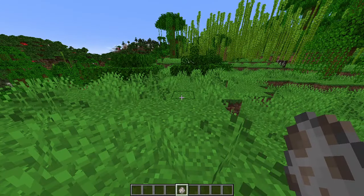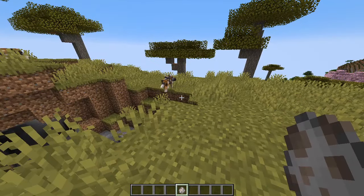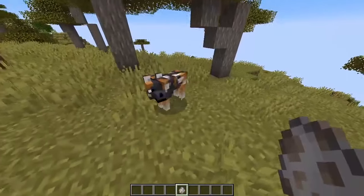In the sparse jungle, you can get rusty wolves, which are kind of a reddish color. And in the savannah plateau, there are spotted wolves, which look like this.